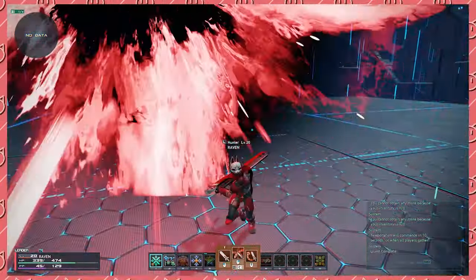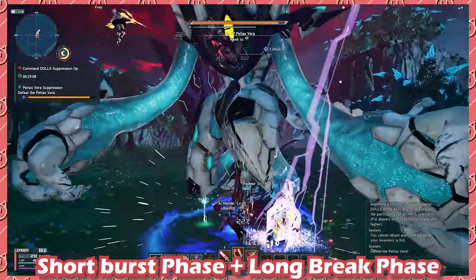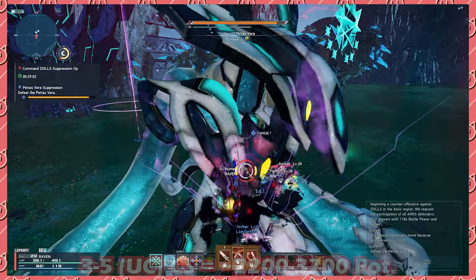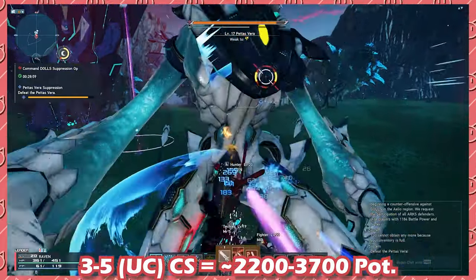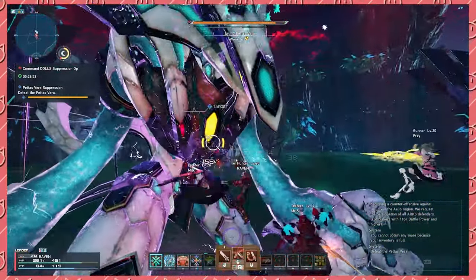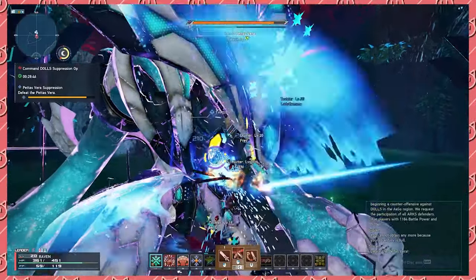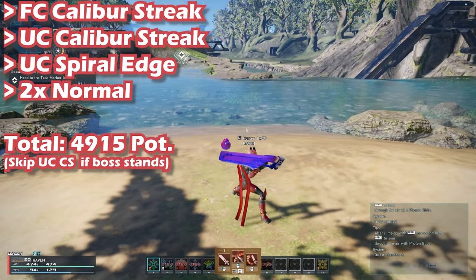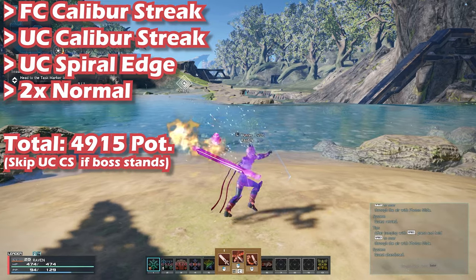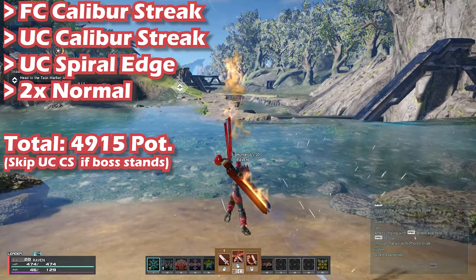Now let's talk about bursting with sword. There are two burst phases: a short burst phase and a long break phase. For your short burst phase, you can squeeze in 3–5 uncharged Calibur Streaks before the boss backs off. This is approximately 2.2k to 3.7k potency, and usually this is where it ends because they either reel back or your PP hits zero. This is where Different Arts Hunter comes into play. Assuming your timing is on point, you can fully charge a Calibur Streak, followed by another Calibur Streak uncharged and ending with a Spiral Edge uncharged into Different Arts Hunter — totaling 4,915 potency in a short burst phase.